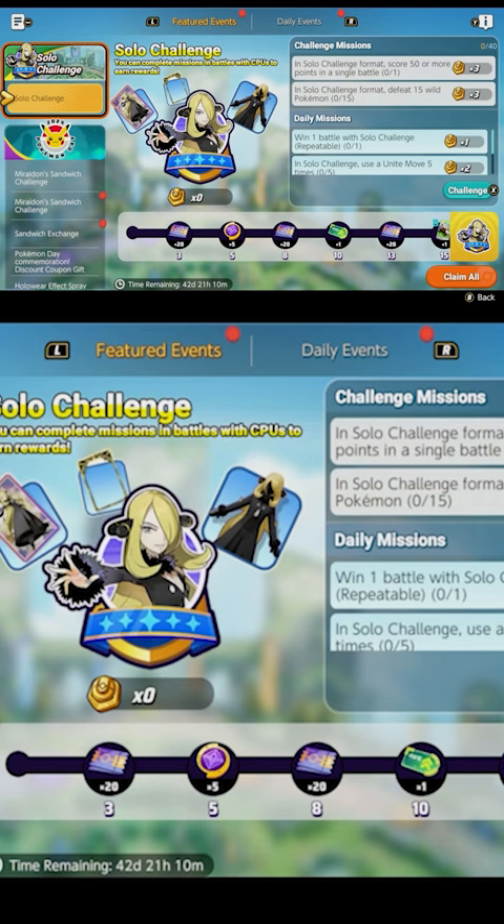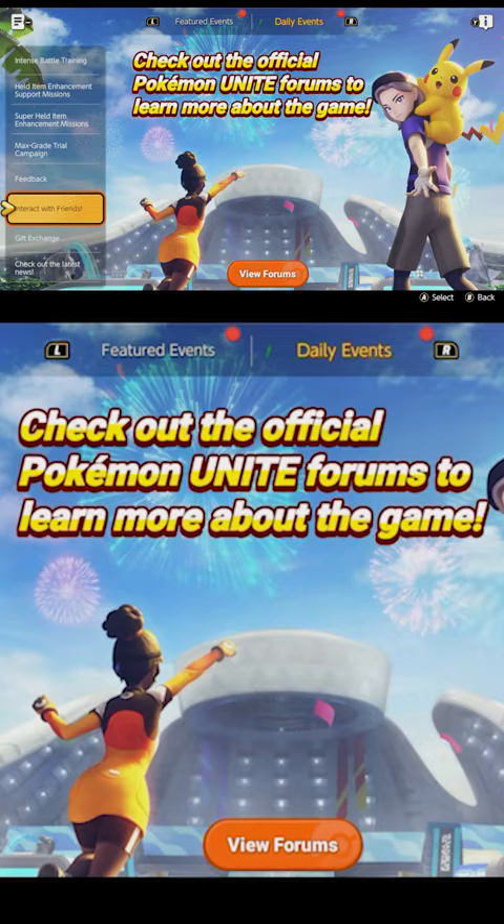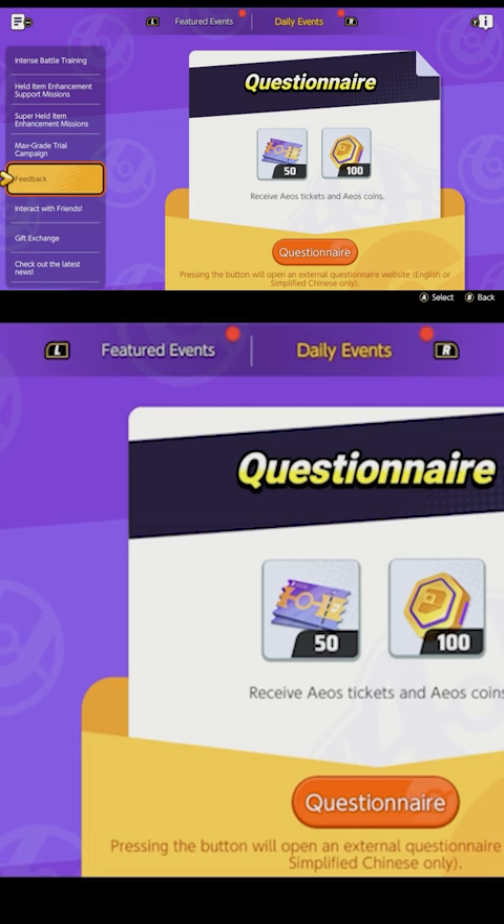Complete the feedback survey on Pokémon UNITE. You can find it by going into Events, then Daily Events. If you scroll down, you will see Feedback. Click on it and you'll be taken to another menu.